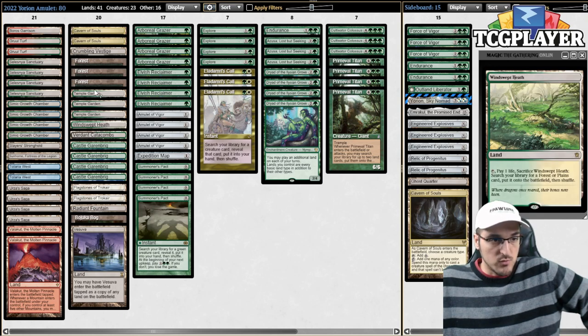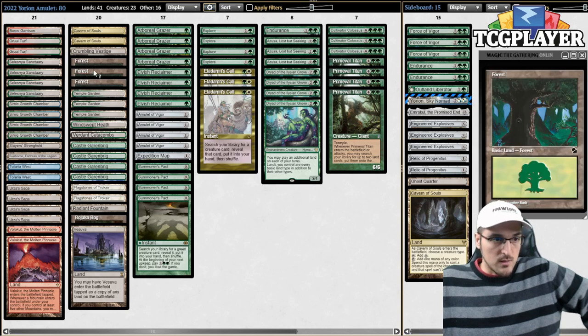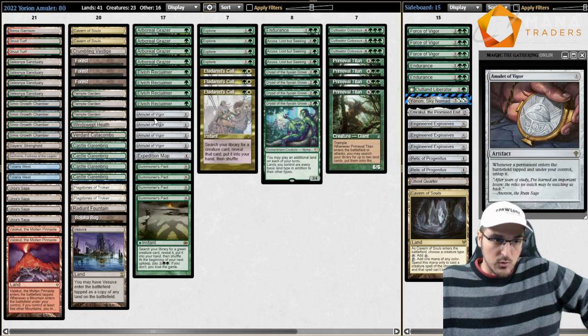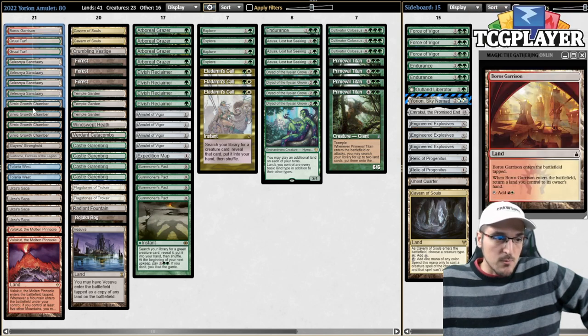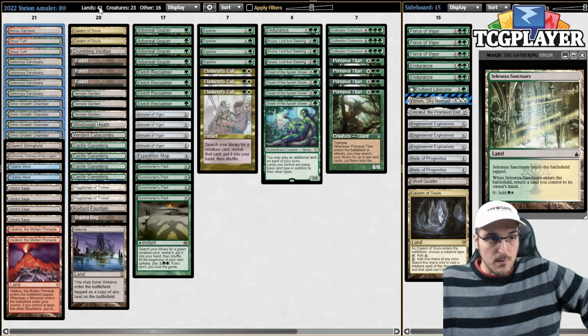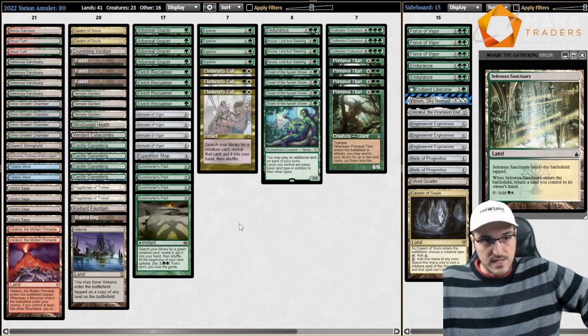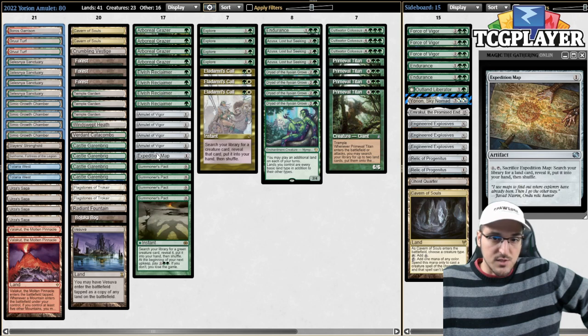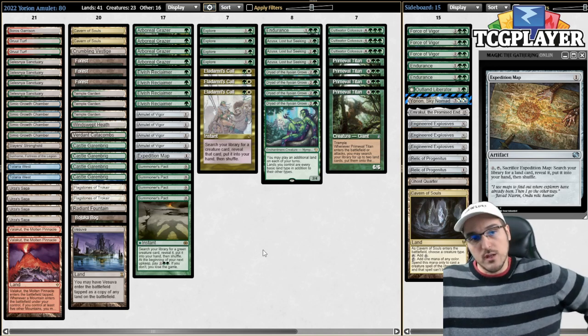The rest of the deck is the cards you would expect. We have Fetchlands to find our duals and basics with. We also have Radiant Fountain, Bojuka Bog, and Vesuva in the main deck. Crumbling Vestige as a one-of is also very interesting alongside Amulet and Elvish Reclaimer. We're playing 11 Bounce Lands, which is two more than the normal count in Amulet decks. The third copy of Gruul Turf was my last cut, going down to 41 lands, but Reclaimer and Expedition Map mean we can usually find a Bounce Land when we need one.